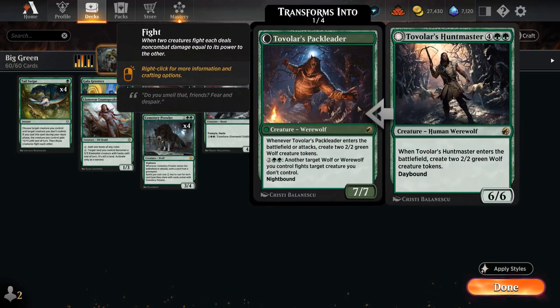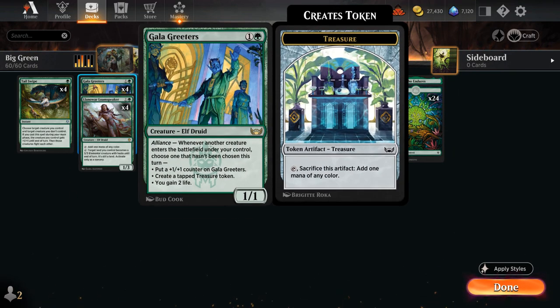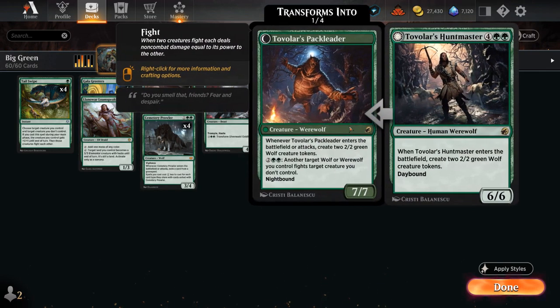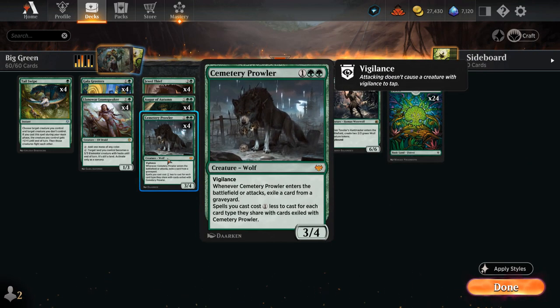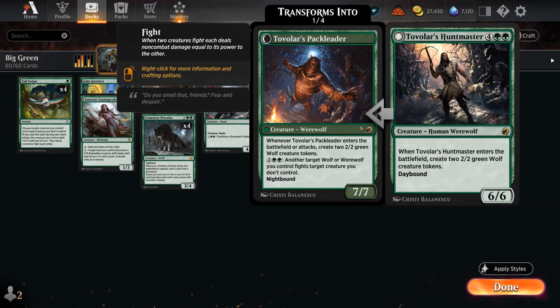We also have two copies of Tovalar's Huntmaster as another nice curve-topper — when it enters it makes a pair of 2/2 Wolf tokens, so if we play Huntmaster with our Gala Greeters in play, we get to choose all three modes at once, which is a ton of value. If it transforms to the Knight side, it can give us access to a bit of removal by letting our Wolves fight opposing creatures, and Prowler is also a Wolf that synergizes with the Pack Leader.